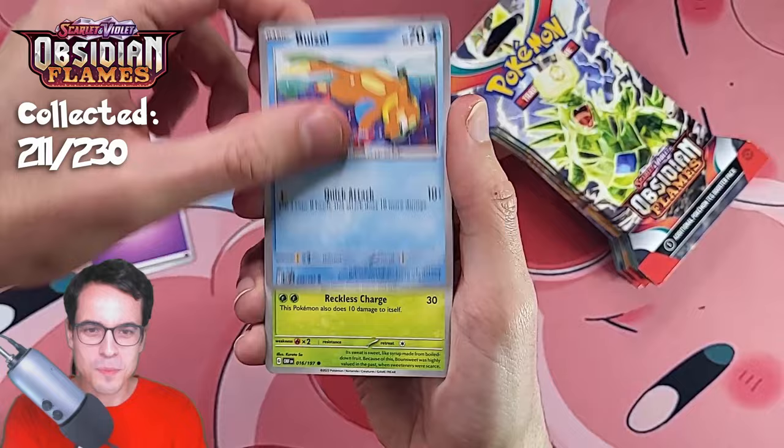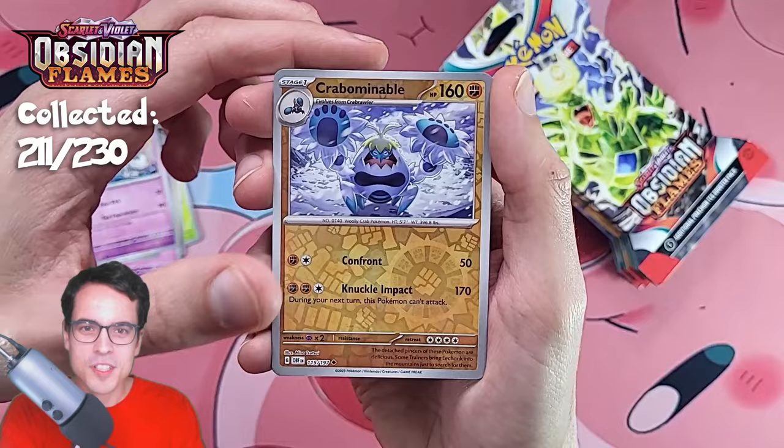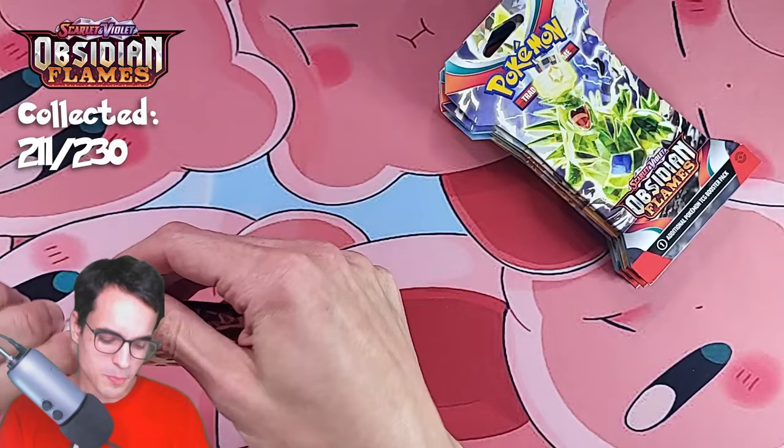Psychic Energy, Beedrill, Bounsweet, Magnemite, Larvesta, Solrock, Dugtrio, Houndstone, Reverse Crabominable — and a Bellybolt illustration. Very nice. We're going all in with the pulls today. We did have the Bellybolt illustration already, but it's a very cool card. Illustrations are great.